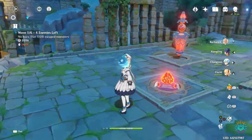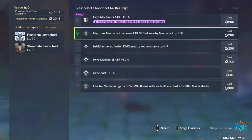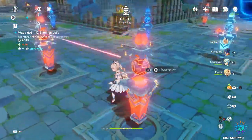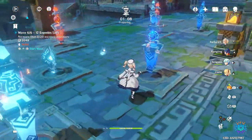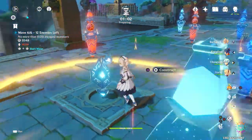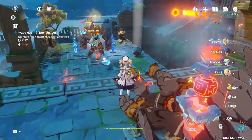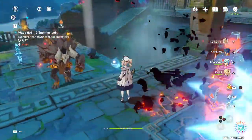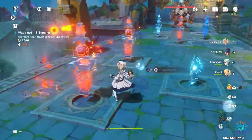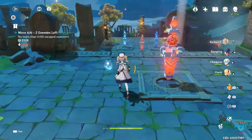The Mystic Mechanicus increases the attack speed of nearby mechanics by 10%, which means both pyro towers along with the hydro and cryo will be getting not only a power boost but also a speed boost from the Mystic Mechanicus - and that's exactly what we want. Vaporize and Melt deal the biggest damage not only in Theater Mechanicus but in the game in general - that's how the multiplier works for those elemental reactions. Vaporize and Melt double the damage. We've got two enemies left and that will pretty much be it.